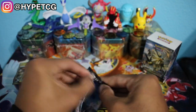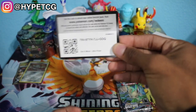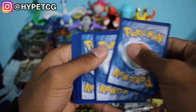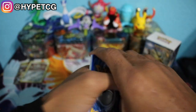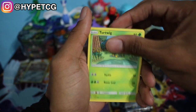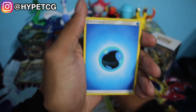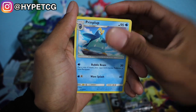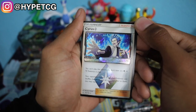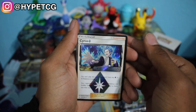We have the Dusk Mane Necrozma pack. The pack trick is the same because it is still a Sun and Moon booster pack, so you still have the four and two split. Here we go — we have a Cosmog, a Turtwig, an Electabuzz, a Cherubi, a Glameow, a Water Energy, a Missingno, Clover Print Club, a Gardenia, and oh — we have a Cyrus Prism card right there! That is a nice Cyrus card.